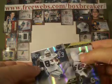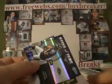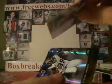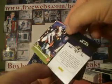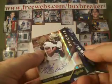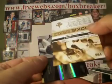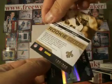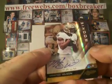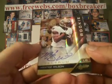Dez Bryant, Steven Jackson. Marks of Fame insert — Anquan Boldin for the Ravens. Ravens is CardBand 123, numbered 80 of 100 — again, just missed it. And why not another Martez Wilson for my PC — Spectrum Edition again, this one numbered to 299. An auspicious start with box number one: a redemption and repeat collation.